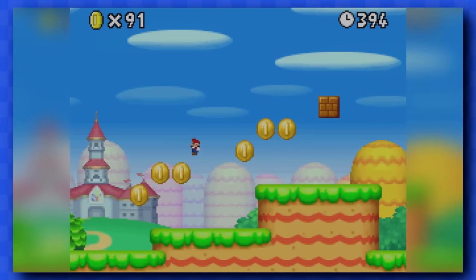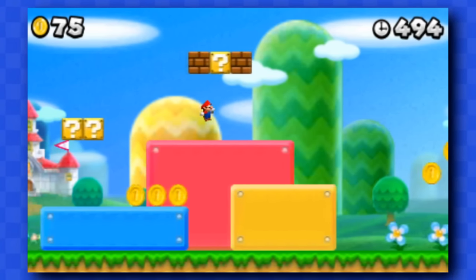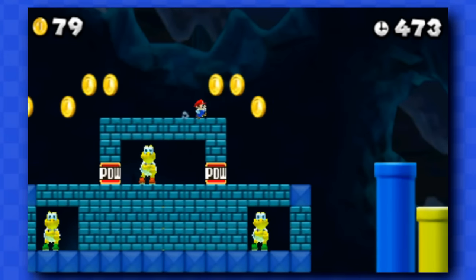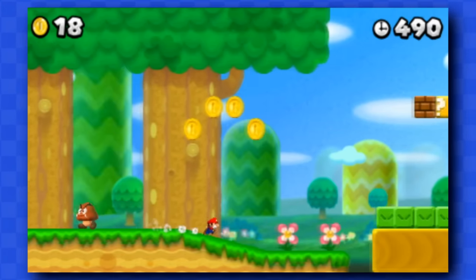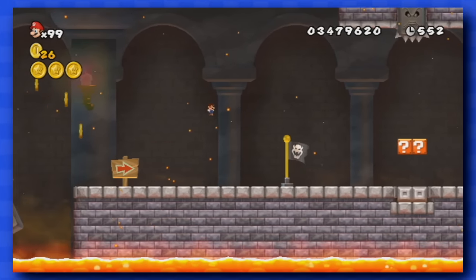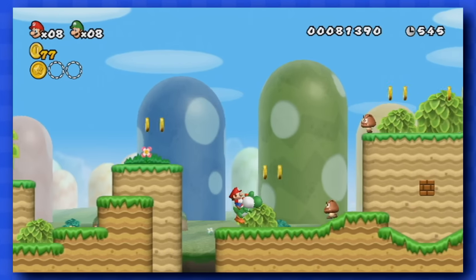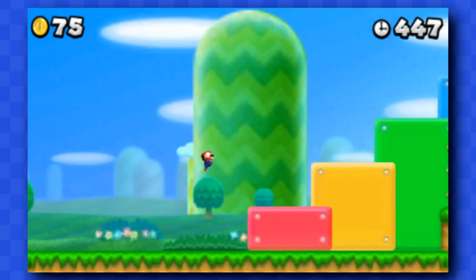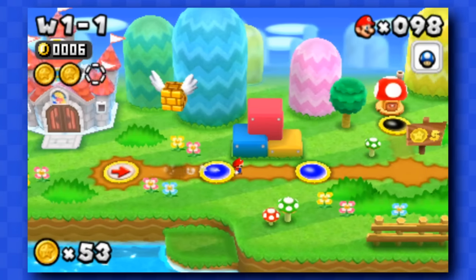Following the success of New Super Mario Bros DS and New Super Mario Bros Wii, Nintendo decided to release a third game in the series: New Super Mario Bros 2. It was called New Super Mario Bros 2 because it's meant to be a direct sequel to the DS game, so it doesn't have things the Wii version had, like spin jumps, 4-player multiplayer, and Yoshi. But one thing that wasn't removed was the Mini Mushroom power-up — that tiny blue mushroom that turns you into a blob of pixels you can barely see. This made me wonder, can we beat the entire game that way?